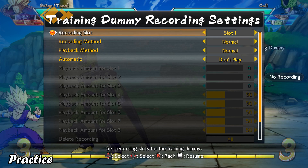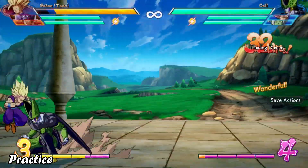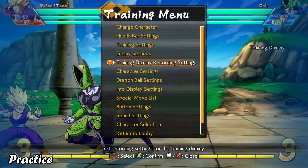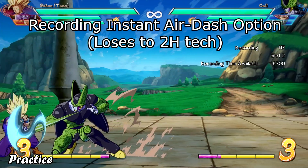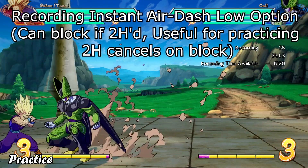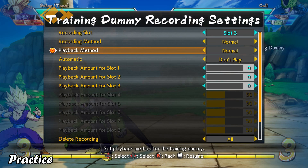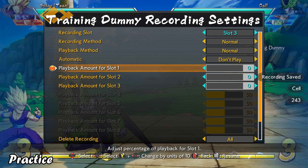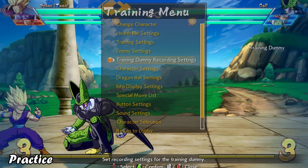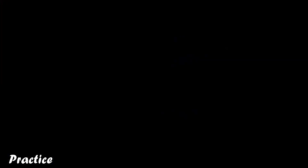I want to give you an easy way to practice teching Dragonrush properly, since it can be easy to mistimed in the heat of the moment. Training mode allows you to record a bot doing whatever you want with multiple save slots. Set up a few different recordings that all begin the same way — you don't want to be able to tell them apart from the very beginning. Have them start with a plus situation such as a jump in or an assist call, then add Dragonrush and whatever other options you want. Set them to playback at random and start practicing. Your goal should be to time your button press to beat the option set up while still teching Dragonrush. If you're still struggling, pay attention to why you might be mistiming it and adjust your timing sooner or later as needed. Good luck — I know you can do it.